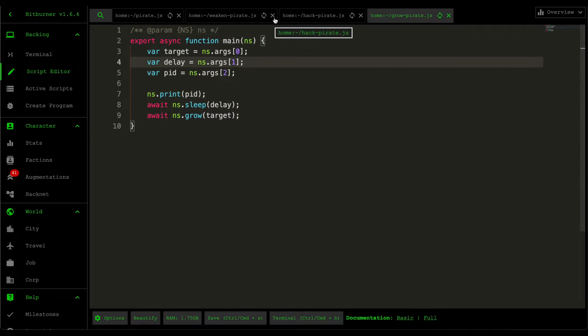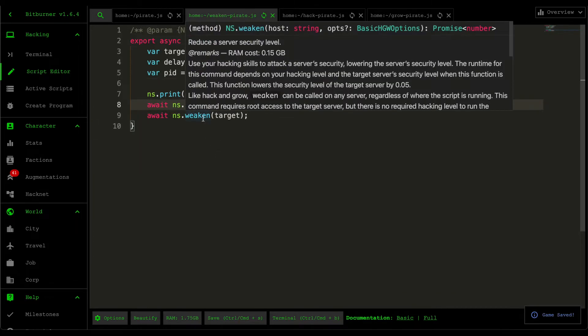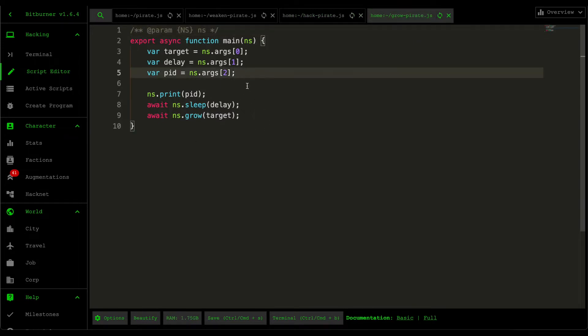They all take the same arguments: the target, the delay, and the PID. For every single one of them, they sleep for a certain delay and then run their corresponding component — weaken pirate runs weaken, hack pirate runs hack, and grow pirate runs grow. That's about it, very simple.